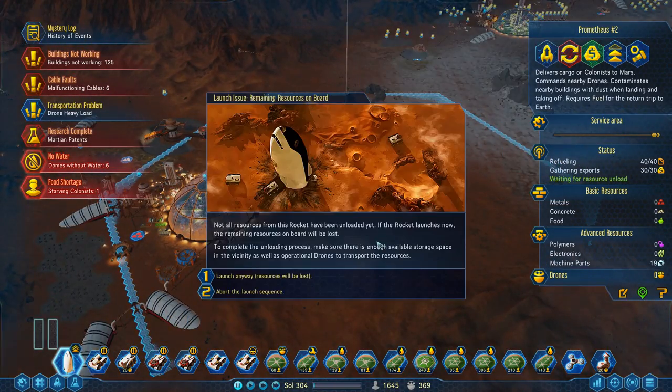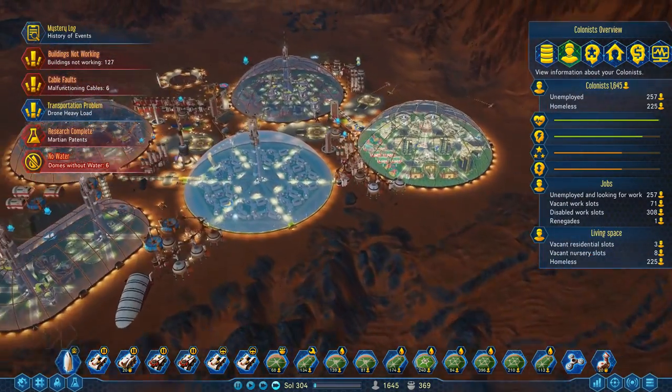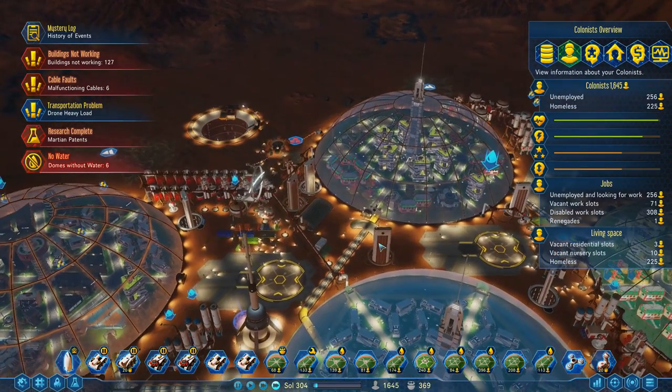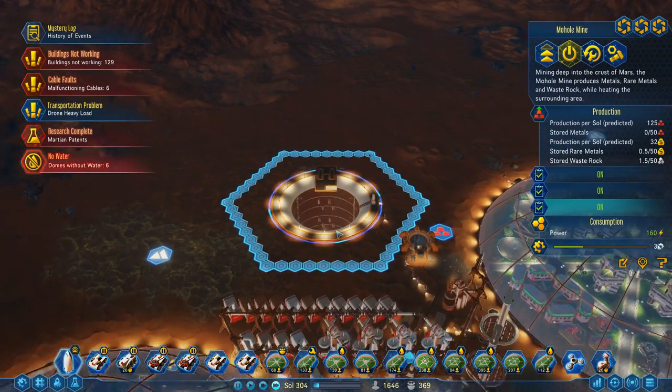Let's go ahead and send the rocket back. Remaining resources on board — might as well leave it till the machine parts are used up. Look at the shuttles go now. Global load is low — they're like, no problem, we got this. Built the mohole mine over here. Everything appears to be fine.